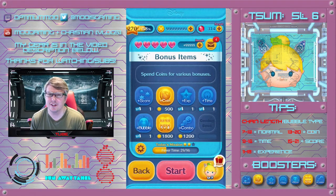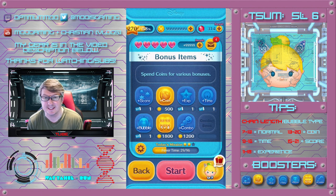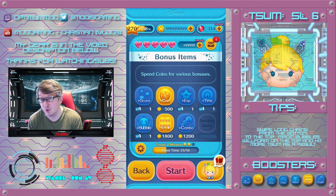Hey everybody, Moo here. Today I figured I'd play Rainbow Tinkerbell at SL6. 5-4 and a coin booster are enabled as always, and I have some horrible news for you guys.